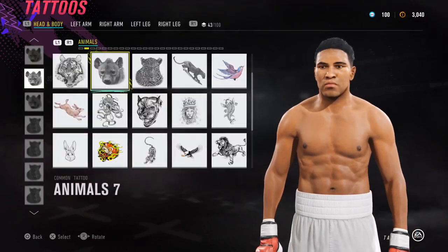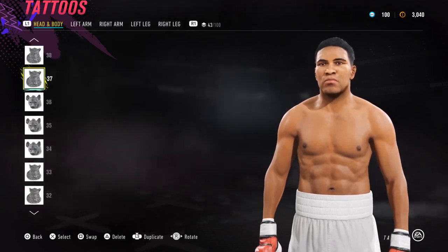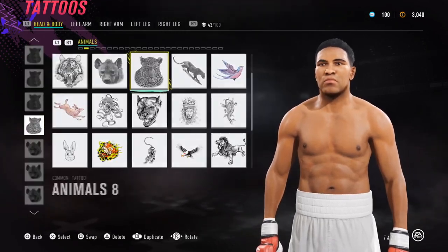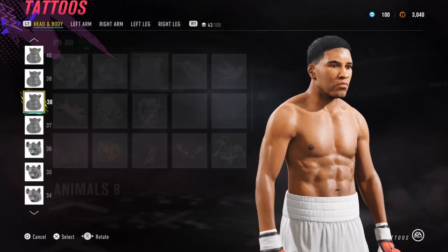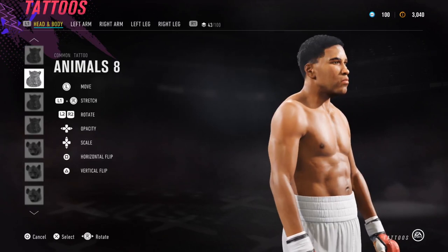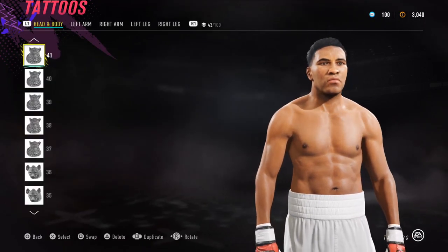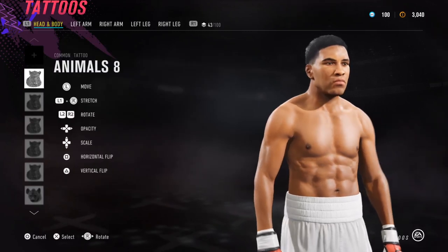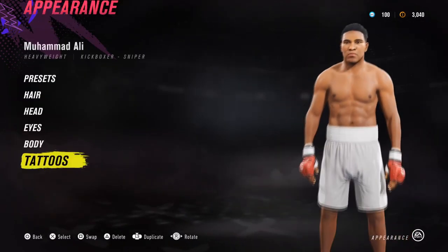Whereas before I'd focus purely on the face template, now I'm making sure we get the hair right too. For the last bits, I've got some animal 7 shapes — they're all faded out. Then shapes 37 on each side, and shapes 41, all just for the hairline. That's a wrap for the tattoo and hair section for Ali.